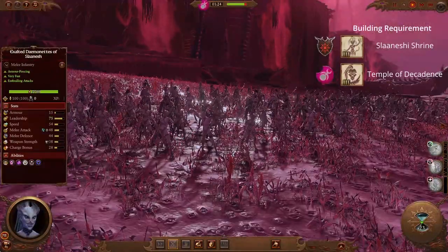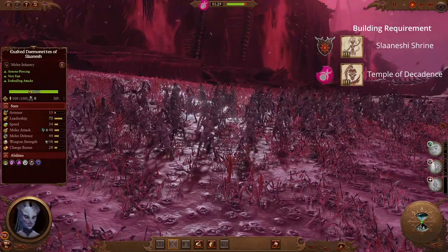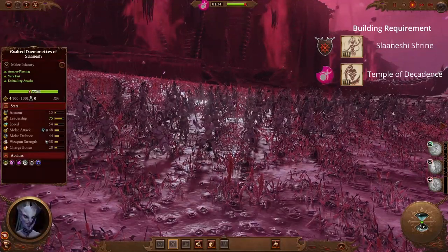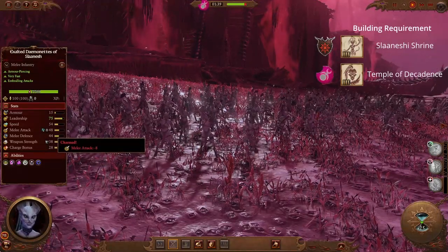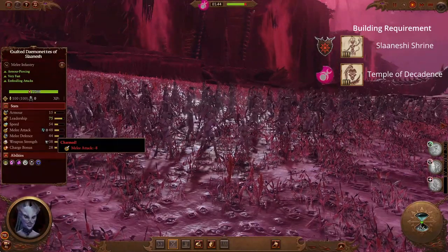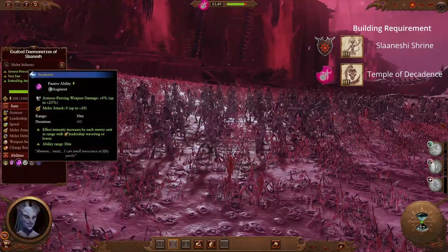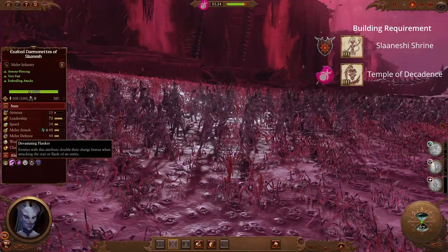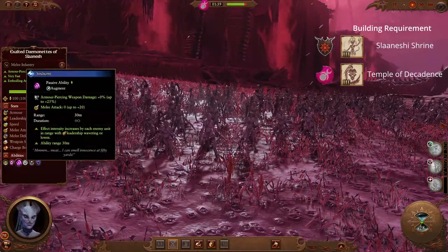Hailing from the realm of Slaanesh, we have the Exalted Daemonettes of Slaanesh. This unit is an incredibly dangerous infantry unit that can deal out incredible amounts of damage very quickly, while also carrying a melee attack debuff in their charming attacks. Any unit struck by the Daemonettes will have their melee attack reduced by 8, massively reducing their damage potential. This means that Daemonettes not only deal out insane amounts of damage but also protect your other units in melee from harm, making the Exalted Daemonette a great addition for any melee-based army while also being a good flanker in balanced armies — a strong hammer that eases the stress on your anvil.